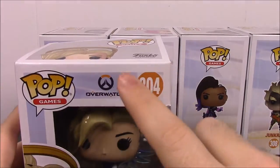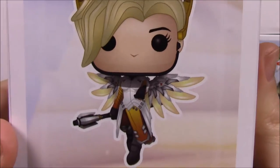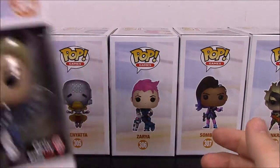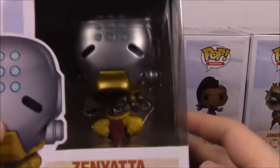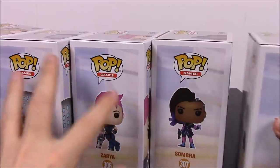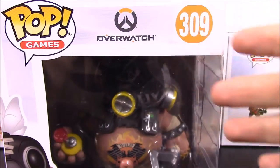We're going in order of their numbers. So we have Mercy at number 304, then Zenyatta at 305, Zarya, Sombra, and Junkrat — which is one of my favorites. And then we have the big 6-inch Roadhog. We'll go through and look at each one individually.